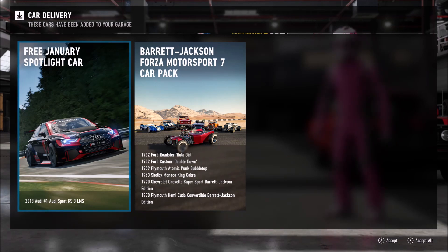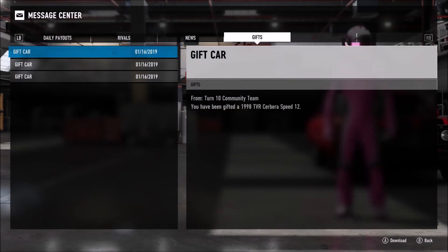But that's not it. If you did the December Spotlight Rivals event with the BMW M8 at Nürburgring, you were gifted the E30 BMW N3 Forza Edition as well as the 1998 TBR Cerberus Speed 12. So make sure you check your message center in your gifts if you've done that event, as there's no other way you can get the Speed 12 anymore.